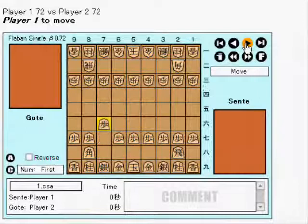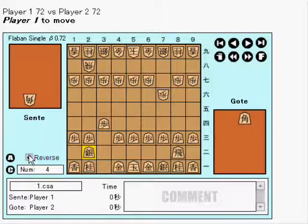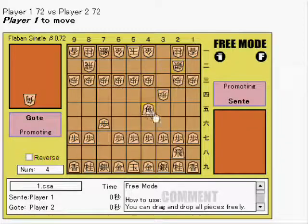Now let's look at the flash viewer at the bottom of the board. We can replay the game here and see all the moves. We can also reverse the board, and we can enter the free mode where we can do some testing.